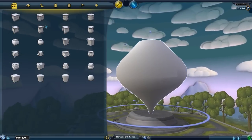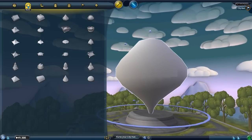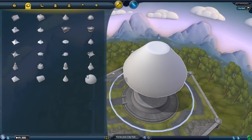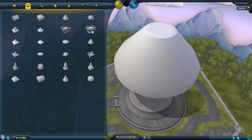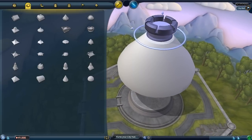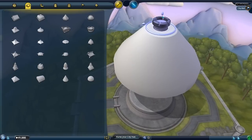That looks good. We need a roof for this thing. What do we want? That's a bit dumb, let's go with this. We want it to be small.